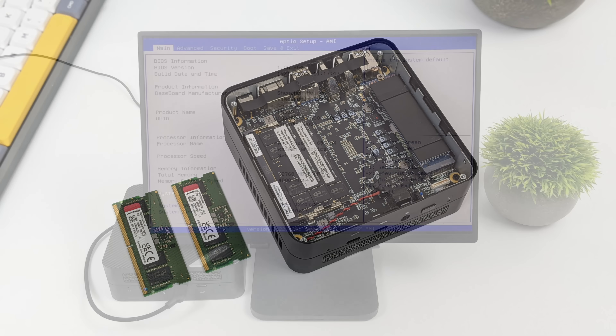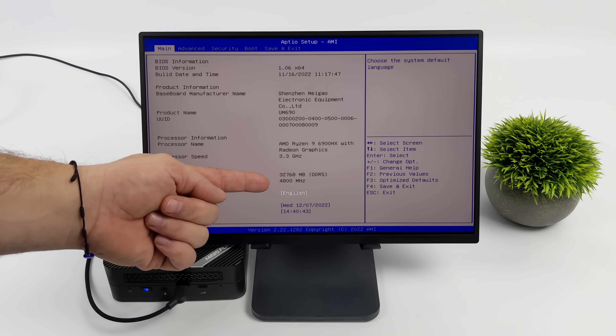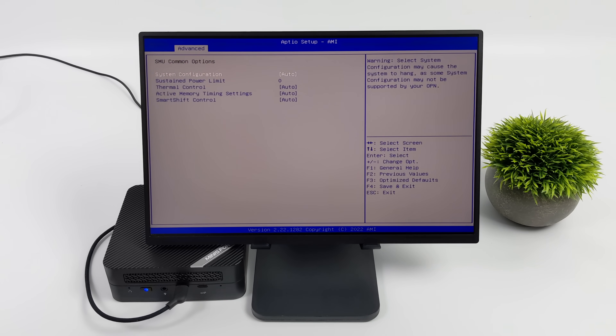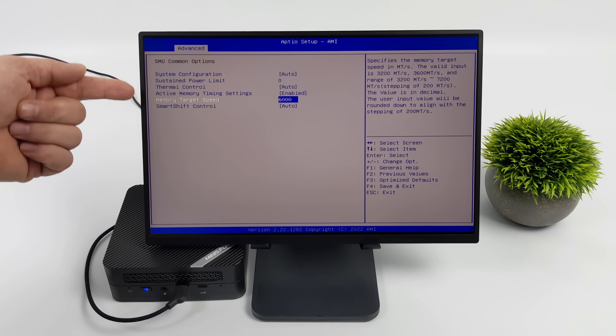As soon as you boot the UM690, just press Delete on the keyboard a few times to get into the BIOS. It will show the RAM running at 4800 MHz because we haven't adjusted it yet. Go to Advanced, SMC, Common Options. From here we've got settings to change the TDP, RAM speed, and fan curve. I'm going to set the memory target speed to 6000 MHz — if the RAM can handle it, it will run at 6000 MHz.